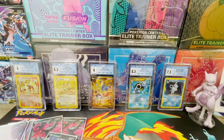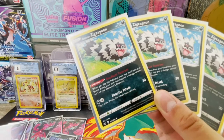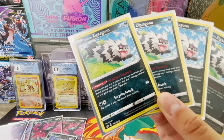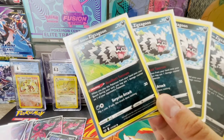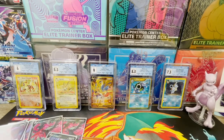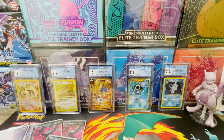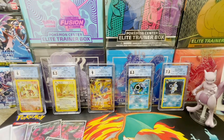The last Pokémon isn't really an attacker but is very important because of its ability: Galarian Zigzagoon from Sword and Shield. Its Headbutt Tantrum ability lets you put one damage counter on one of your opponent's Pokémon when you play it from your hand onto your bench. This is great for chipping away or delivering a finishing blow — maybe you've already attacked a Pokémon once with Eternatus VMAX but it still has 10 or 20 HP. You just play down some Galarian Zigzagoons and get prize cards without even attacking.